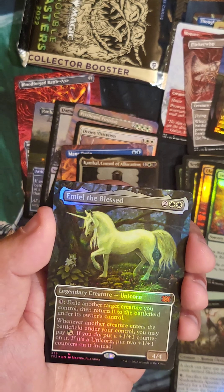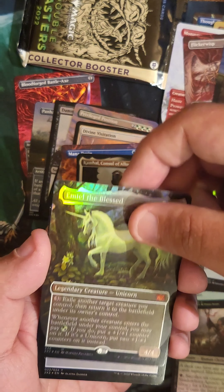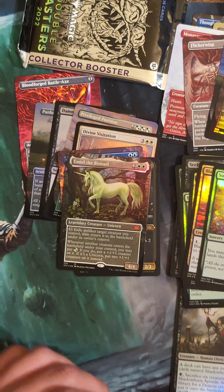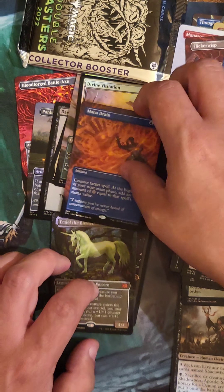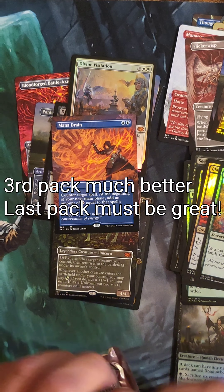Emiel the Blessed — alright, that's a cool horse. Definitely can go infinite with this Unicorn quite a bit. So far, Mana Drain and Damnation have been the good pulls.